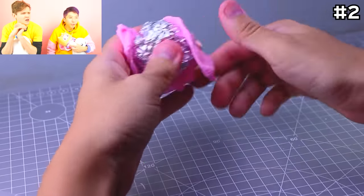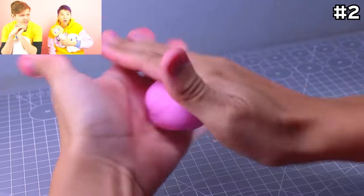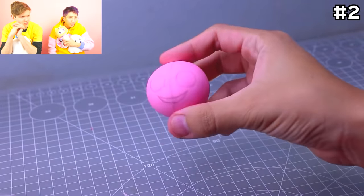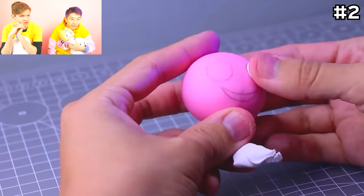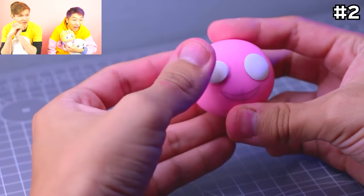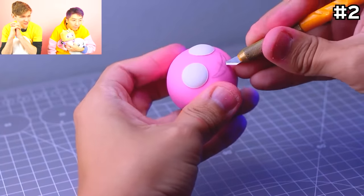They got a ball of aluminum foil and they're wrapping it in pink Play-Doh! It's so smooth — they shook it and there's a face on it! It's clay art — they're gonna make Mommy Long Legs out of clay! It already looks so perfect — that's so satisfying!